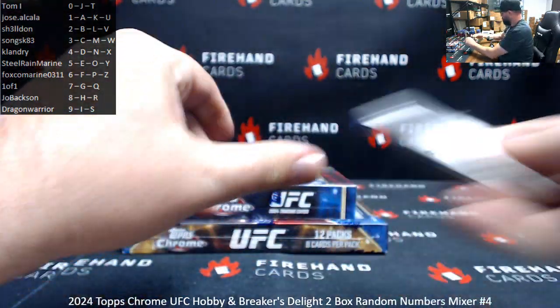Autograph hits: Chrome veteran base auto Michael Chandler — last letter on this one is H. Same insert set, Juliana Pena — last letter E. Main event autograph Yuri Pachaska — last letter R. And a serial numbered auto, Jalen Turner — serial number 49 of 150, UFC Signatures, spot number nine going to Dragon Warrior. All right, that'll be the break. Thank you for joining in, thank you guys again for your support of Firehand Cards, and congrats to our lucky hitters in the break. Until the next one — thank you, thank you, thank you.